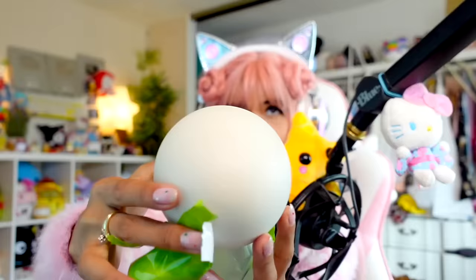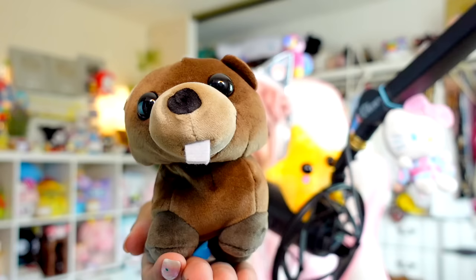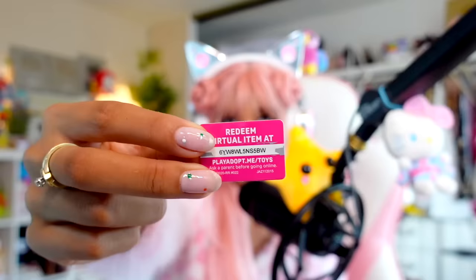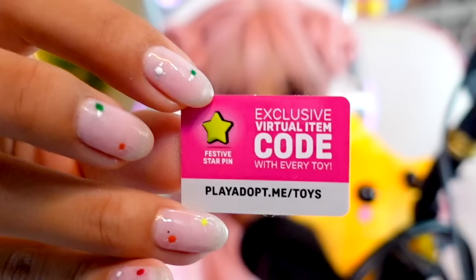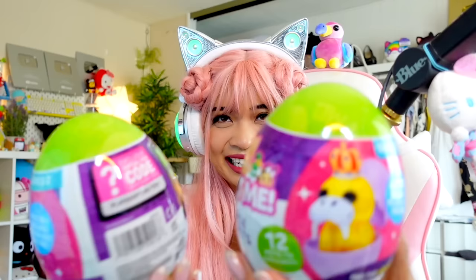Make sure you guys subscribe and turn on the notification bell so you never miss a video. We have three more eggs left. This big egg — is it a common egg? It looks like a pure white egg, which means it must be a common pet inside. In three, two, one — it's a cute little beaver! Look at his little buck tooth. Here's the code that came with the beaver; if you redeem it, you will receive a festive star pin.